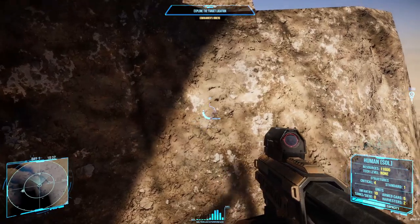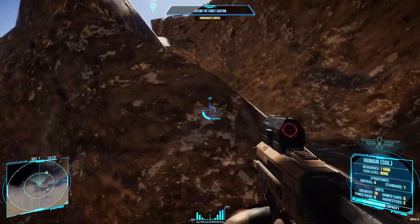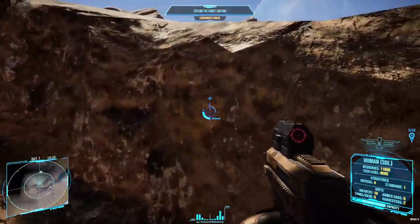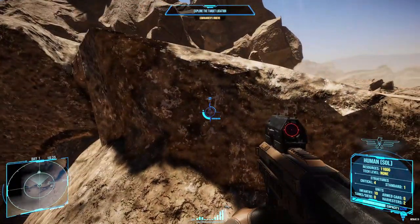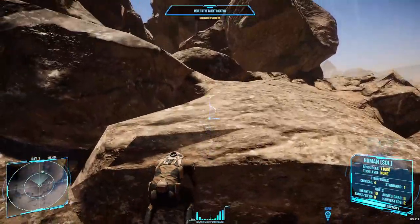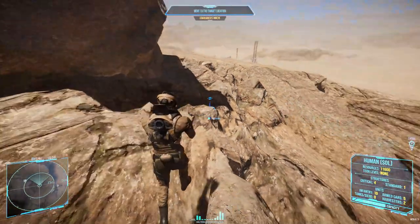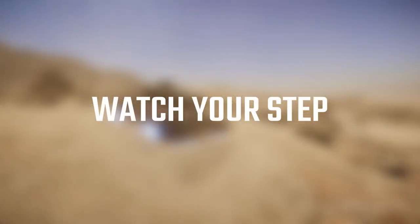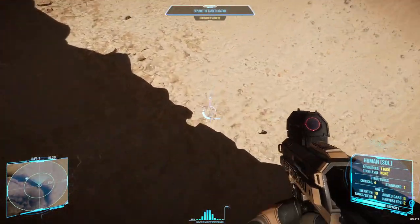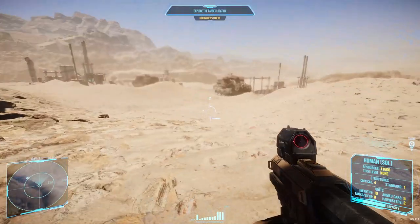Fun fact: as the human infantry, you can actually climb. This is done by holding space. It is a little finicky where you can do this, but it allows you to get up a lot more surfaces that you otherwise wouldn't be able to. Human bones are brittle and do not survive falls from heights very well, though we somehow manage to survive that.